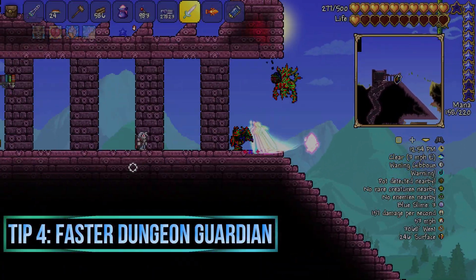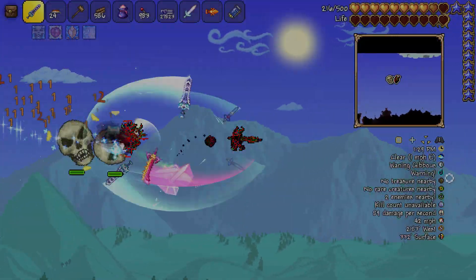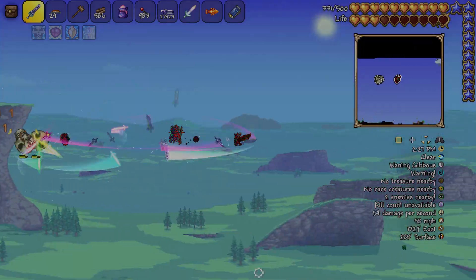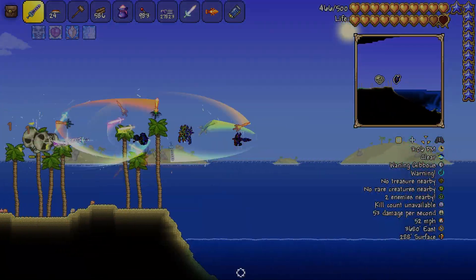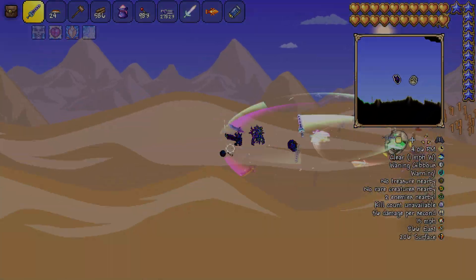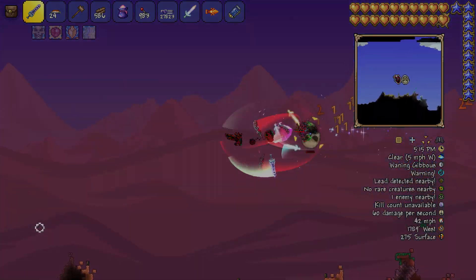To beat the Dungeon Guardian, the best strategy is to get as many minions as possible and a really fast weapon — the Zenith is a good example since it's fast and has infinite range. The boss only takes one or two damage max per hit, so I recommend the minion strategy combined with a super fast ranged weapon. You can also build one straight line in the sky and fight them that way.